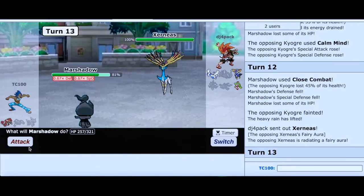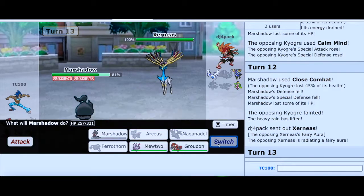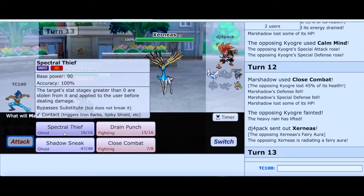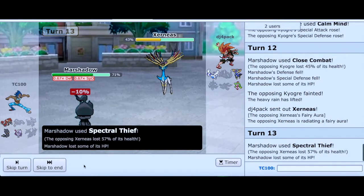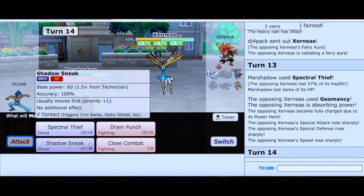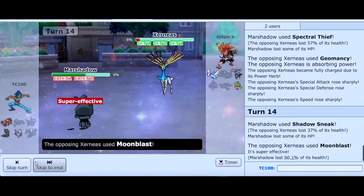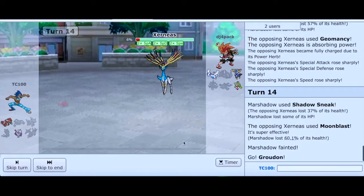I expected Drain Punch to come in. Let me go for Spectral Thief — I think that's a better play. He goes for Geomancy. I was hearing that coming. That's what I was thinking. That was so close — Shadow Sneak should have KO'd. Now our Marshadow goes down, but this will open the door for Groudon.